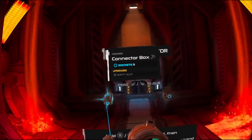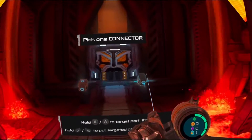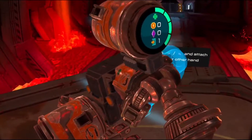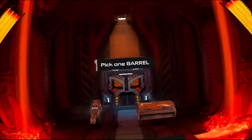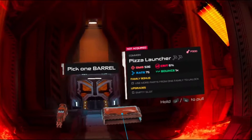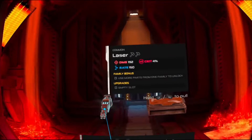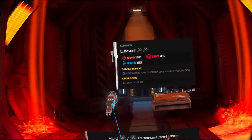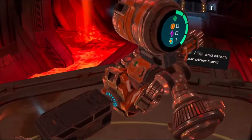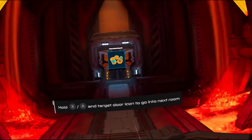Let's pick one. Three sockets — they look like they're the same, so we'll just pick this one. Barrel — it's a pizza launcher! Holy crap, 536 damage, six percent critical hit, 75 rate. Laser — not too bad.